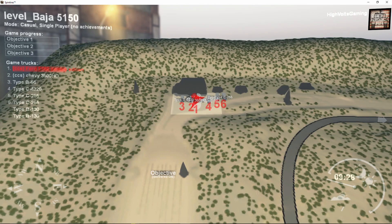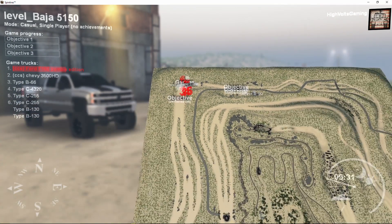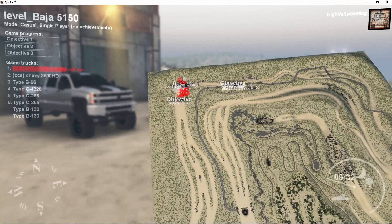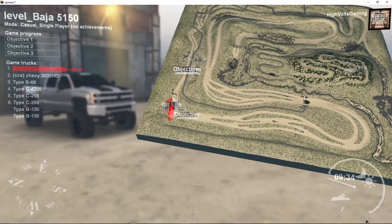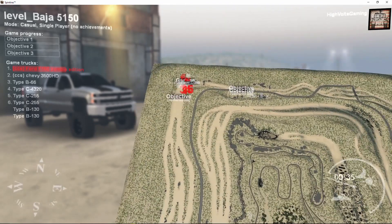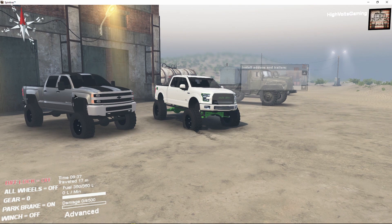Today we're on the Baja 5150 map. Let's go ahead and scroll out here a little bit and take a look at this map. It's an absolutely huge map and it's basically Baja style trails and different stuff like that. We're going to explore it here and basically see which one of these will dominate the Baja track, so we're going to put them both to the test.